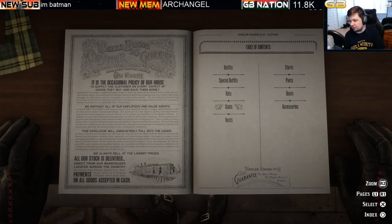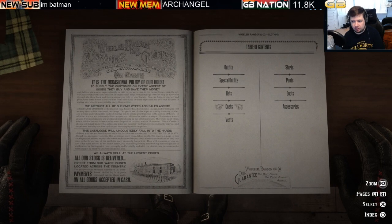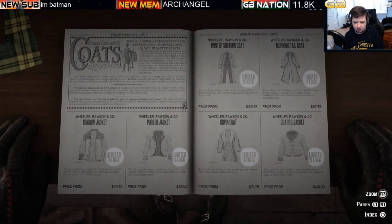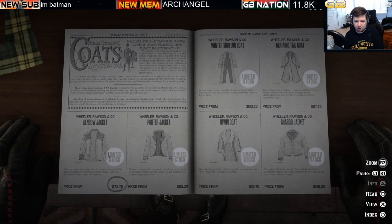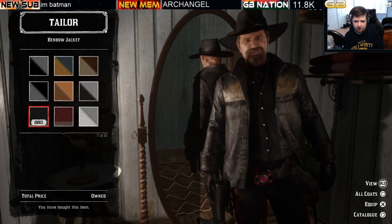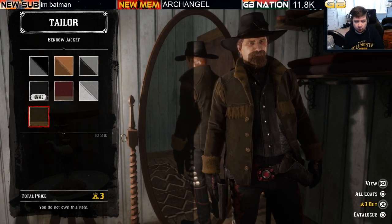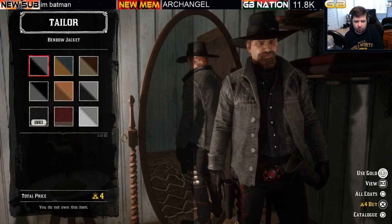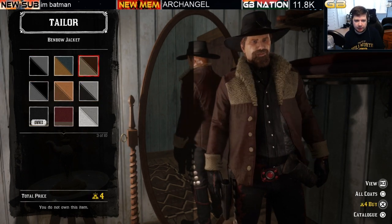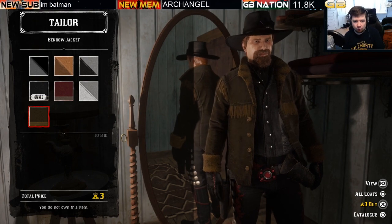Now moving on to coats — we're covering unisex and male coats first. There are quite a few limited stock coats. Starting with the Benbow jacket at $75 with ten variations. Some variations are cash optional while others are gold only at three to four bars of gold.